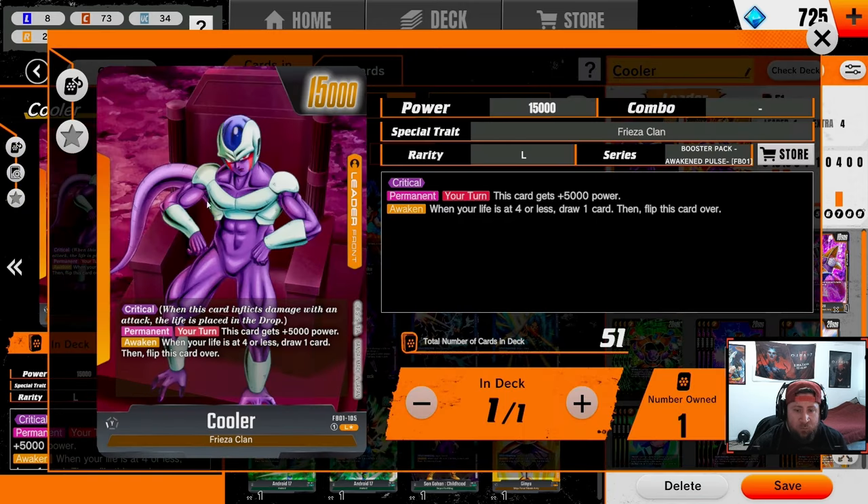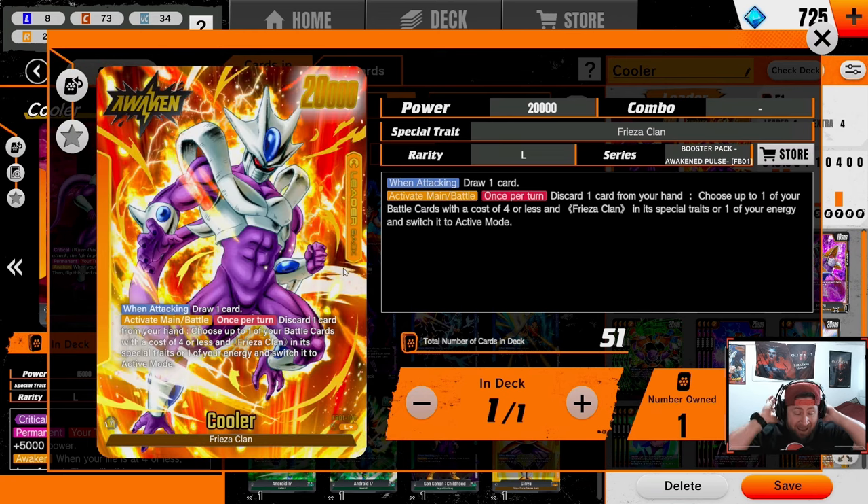We have Cooler here — he is a crit leader, so keep that in mind you will not draw. But this is very powerful because he becomes 20k on your turn, so 20k into an opposing leader is just a crit. Super powerful. His flip side is absolutely broken for a number of reasons. Not only do we go to 20k and get the draw, but once per turn we can discard a card, choose up to a battle card that would cost four or less, and freeze a Clan in his special trait, or swap one of your energy from rest mode to active mode.